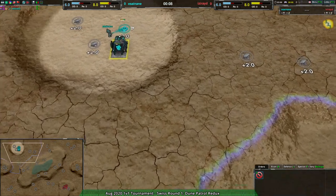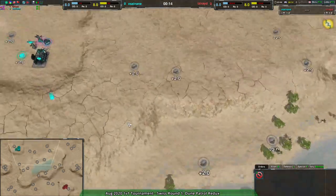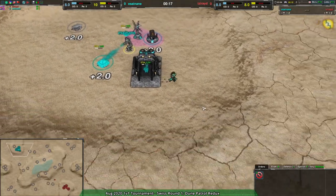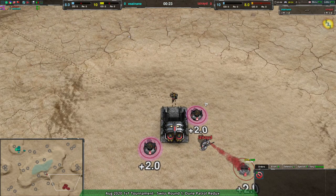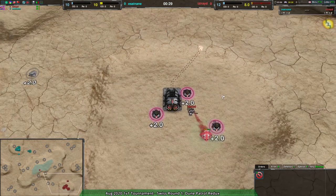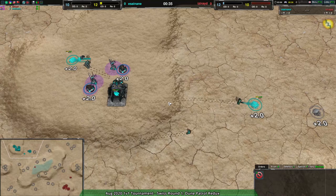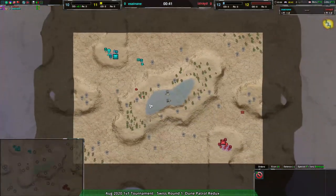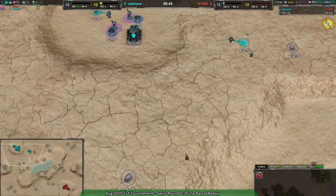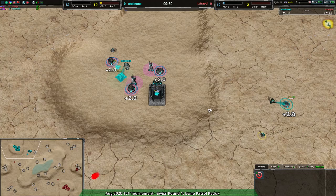IsRide is going immediately for cloaky bot factory — interesting choice. Well, Asigna is also going for cloaky bot factory, so cloaky versus cloaky on this map. Pretty standard start. IsRide going for a fairly aggressive opening while Asigna is deciding just to expand and protect their workers, not really worried too much about raiding out their opponent.